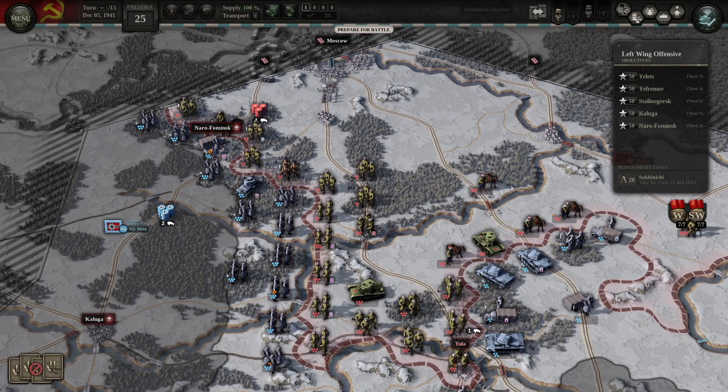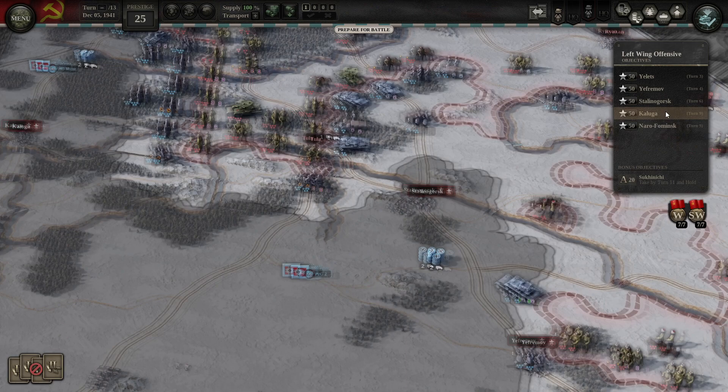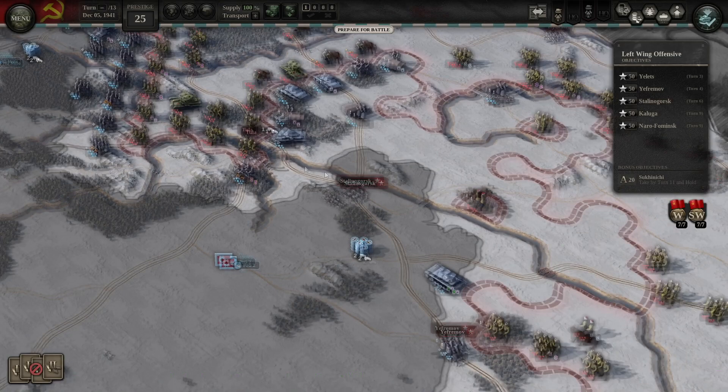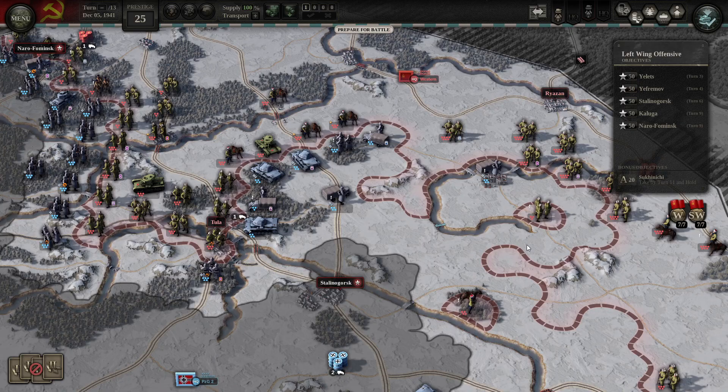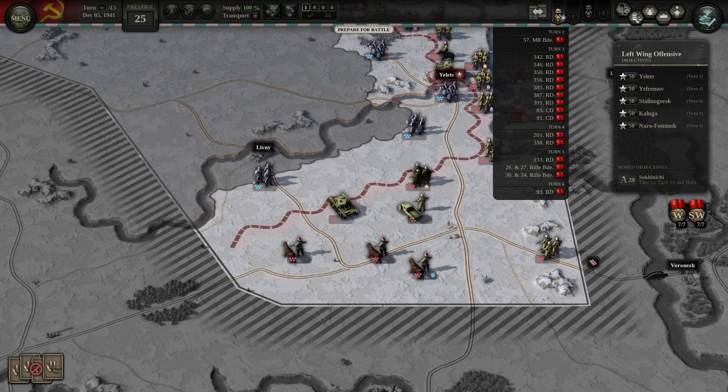We have five objectives to take by turn nine: Yelets down near the border, Yefremov, Stalinogorsk, Kaluga, and Naro-Fominsk. Naro-Fominsk is right on the front line in the north, but I don't imagine we'll make much progress there against strong German defenses — their armor could even threaten us if they go on the offensive. In the south we have some open terrain, though mostly infantry. We do have a lot of reinforcements coming online by turn three, while the Germans have one division coming as reinforcements.